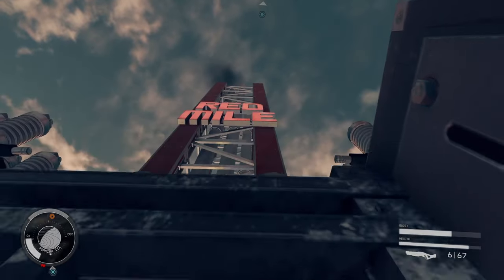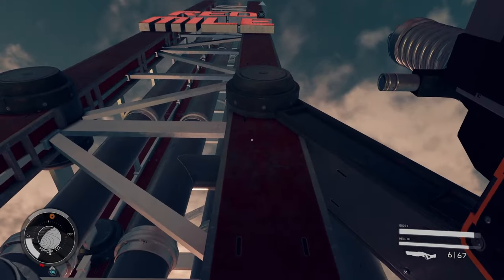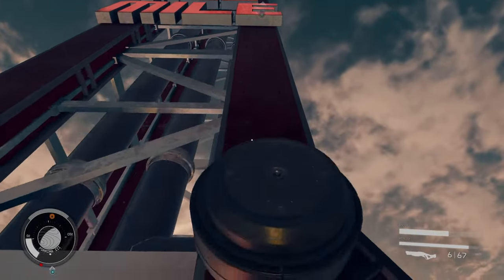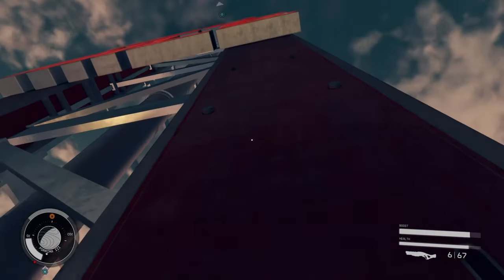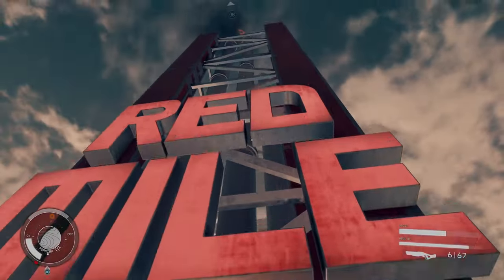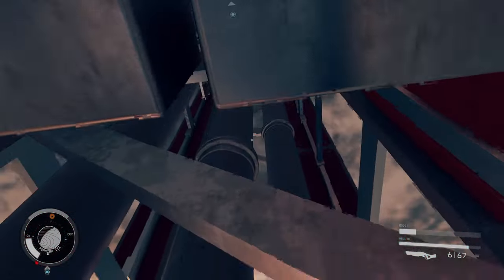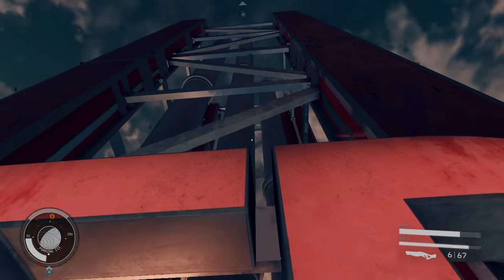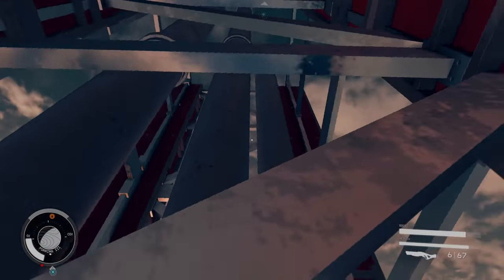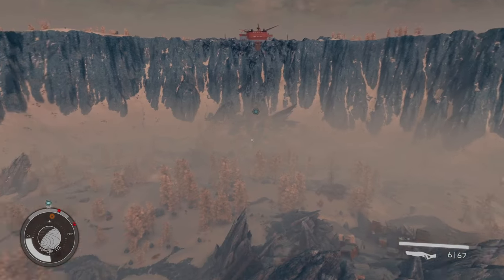Now we're gonna hop all the way up here on top of this pipe — sometimes I can do it on the first try, sometimes I fail miserably. You want to get up here, you want to get on that support beam right there, the little round job. Then you want to get on top of the Red Mile sign. You can sometimes do it on the first try but I fail a lot, so I stop at that L and then get up there.